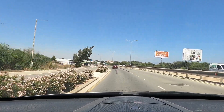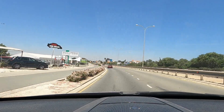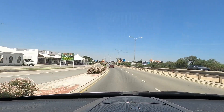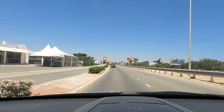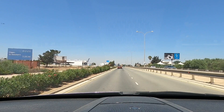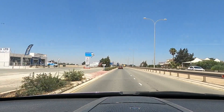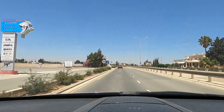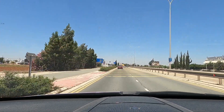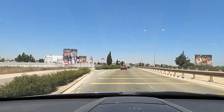So we're following the signs for Paralimni at the moment and we're coming up to another roundabout — we're going to go straight across. You can only turn left on this one or straight across, so we're going straight. The sign says Paralimni — there we are, that's what you want to head for.